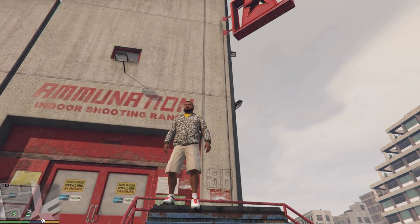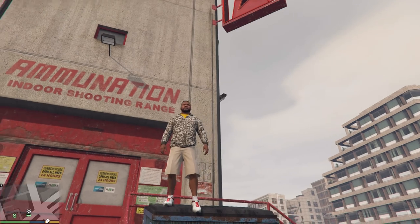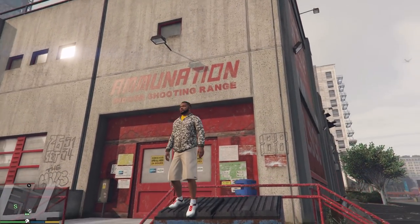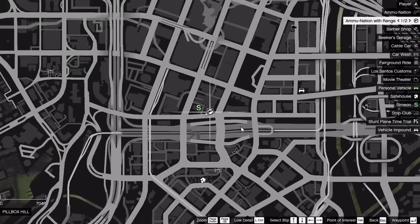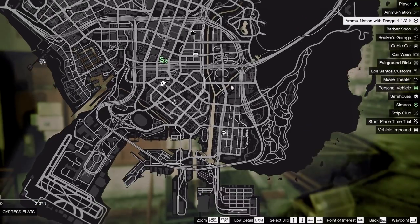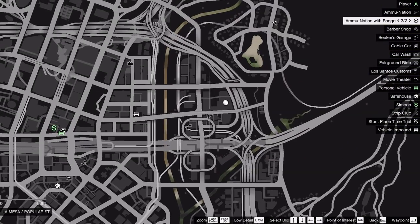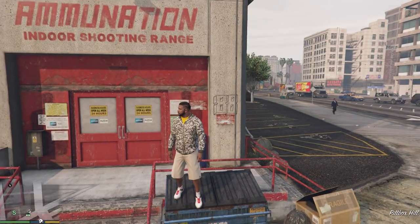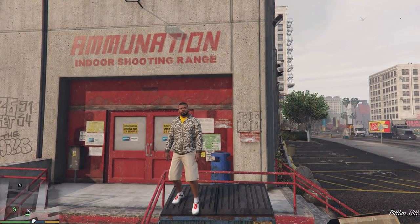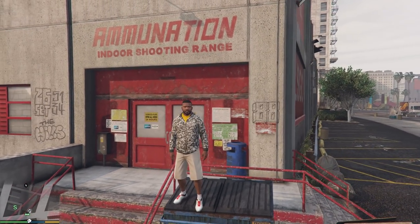Hey guys, BadInfos here and welcome to a new GTA 5 100% walkthrough video. Today I'm going to do a side mission called the Ammo Nation Shooting Range. We have two of these on the map. The idea is simple - they give you a few targets, you have to shoot them with different guns, and you get a reward afterwards.